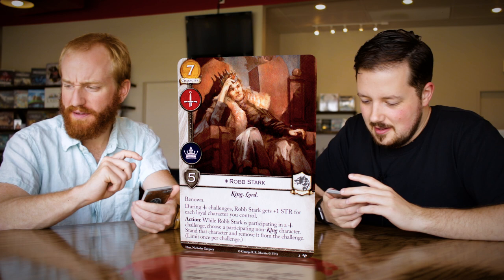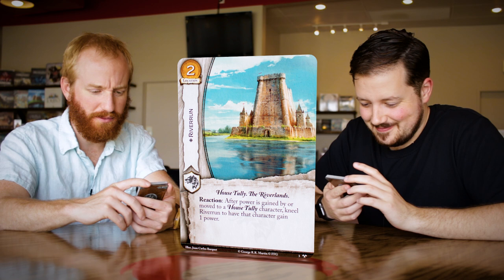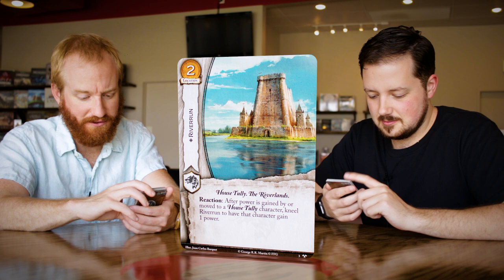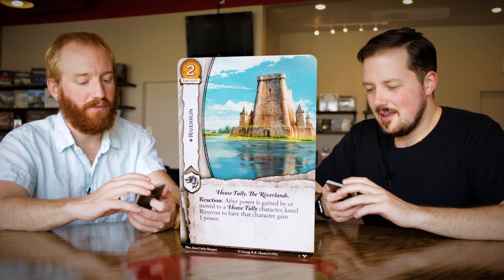Let's move into Riverrun. Just gorgeous — look at that art. This is where I want to be. Riverrun, two cost location. Maybe I'll do a Tully deck; I've never explored the Tullys. Two cost location, Riverrun, House Tully and the Riverlands. Reaction: after power is gained by or moved to a House Tully character, kneel Riverrun to have that character gain one power.